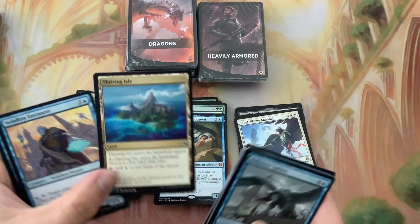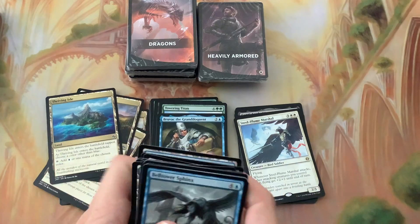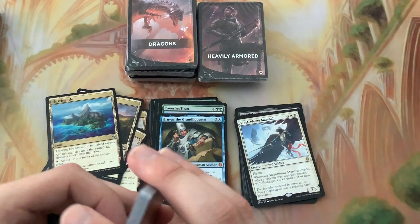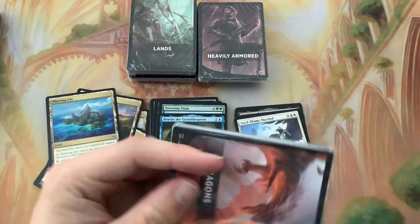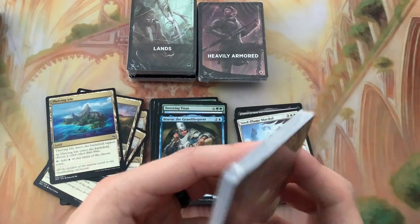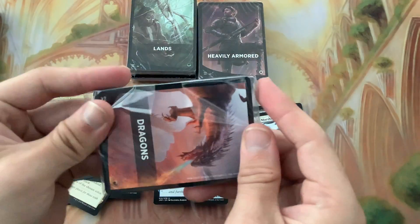That goes along with Sphinx's Tutelage as well. It mills an opponent's deck - half their deck will be gone. Alright, we're gonna go for Dragons.